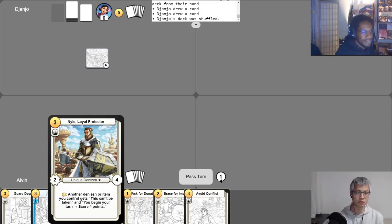The deck that I'm playing has Niall, Loyal Protector, as his champion. This is a custom built deck that I put together before the game today. Niall has the activated ability: if I spend one gold, another denizen or item I control gets two abilities. The first is 'this can't be taken,' and the second is 'when I begin my turn, I score four points.' So Niall wants to put those abilities on something, and then that something, if it lasts to my next turn, will score me points.